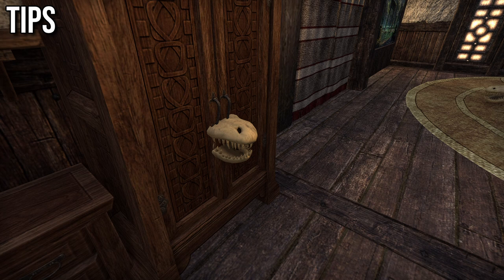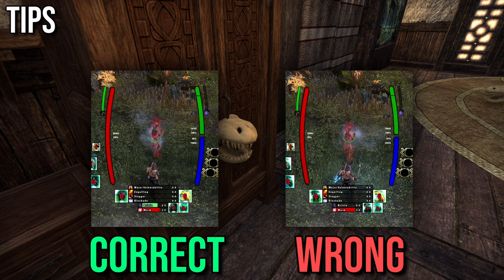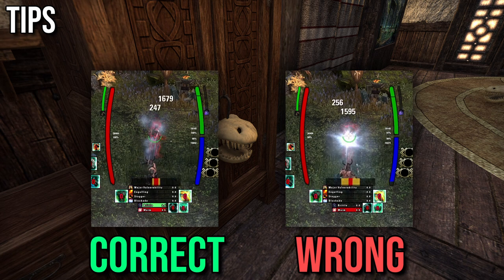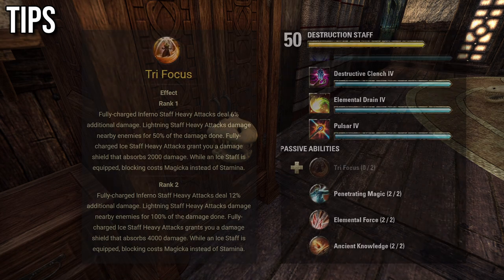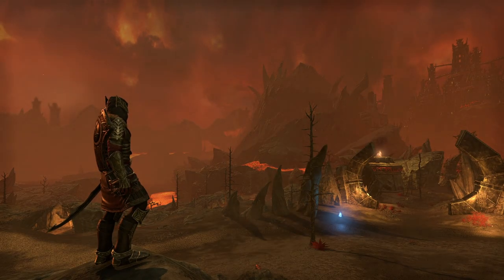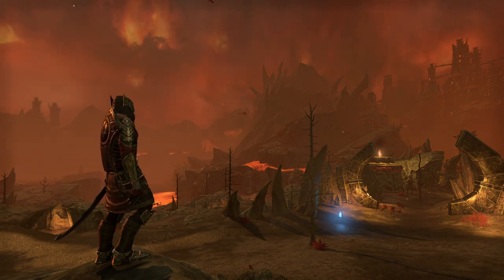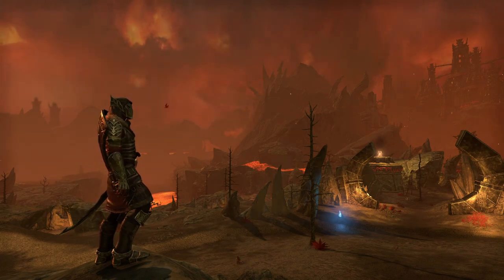Tips. If you're using Sword and Board, make sure not to bar swap right after casting Destructive Clench. Minor Brittle can only be applied while wielding an Ice Staff, so if you swapped to your one hand and shield bar before the projectile hits the enemy, you won't apply it. Also, do not put a point in the Trifocus passive. That's all I have to say about Nightblade tank. If you have any questions feel free to ask in the comments, and if you want to see more of my content you can subscribe to my channel. See you in the next video!